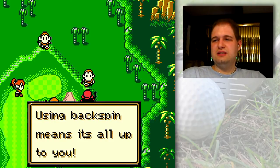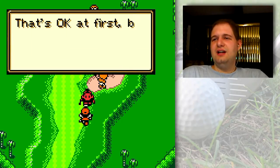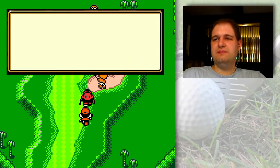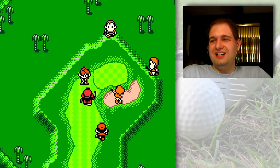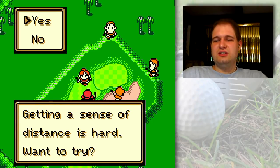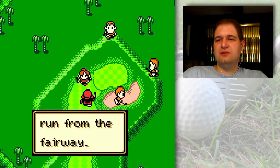Did you think approach shots only use a sand wedge or pitching wedge? Well no, but we'll say yes. That's okay at first but you can't attack with a wedge — use different clubs to try shooting for the pin. Learning that in such a short time is impressive. I'm trying running approaches on sloped greens. Getting a sense of direction is hard. Want to try? Sure. On a sloped green try to get a sense of the distance to be climbed. Also keep in mind you can't calculate the run for the fairway.